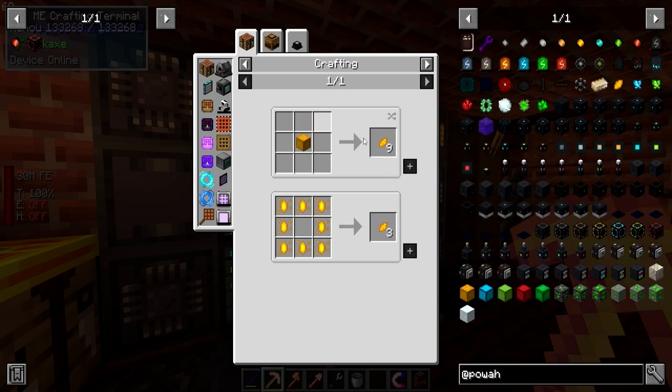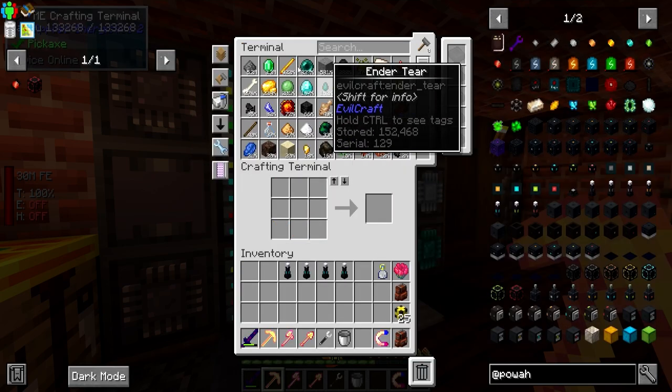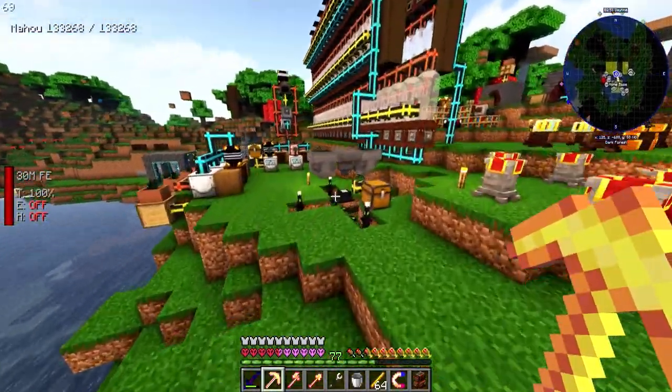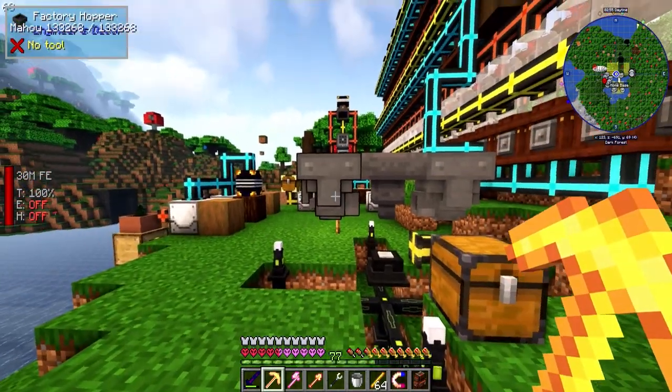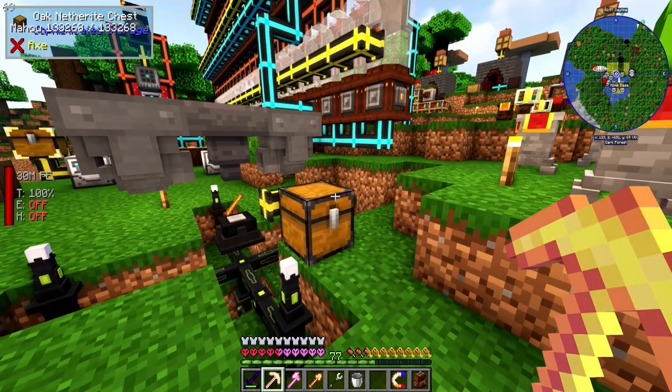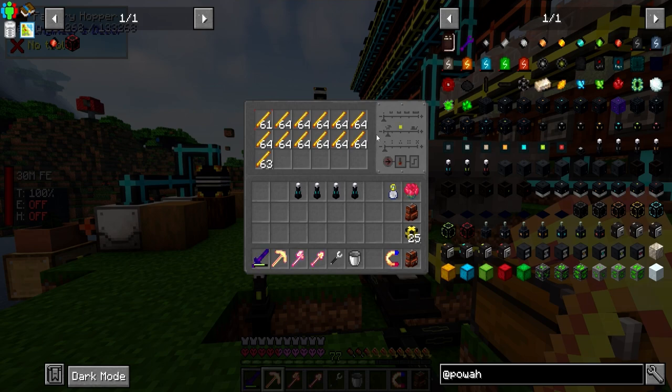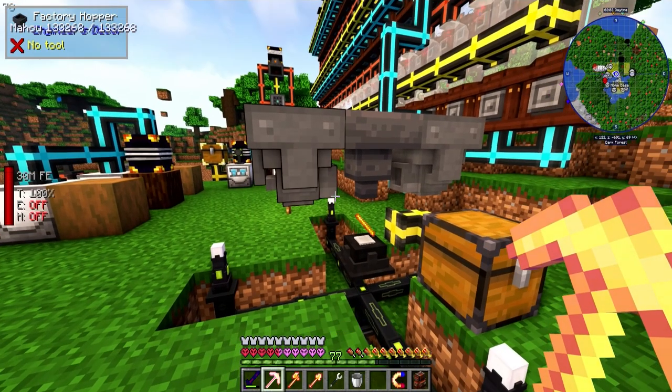The Nitro Capacitor is going to require a Nether Star, two blocks of Redstone, and a block of Blazing Crystals. I'm going to go ahead and make a whole bunch of Blazing Crystals - we should be able to make these no problem. This should be really fast now.